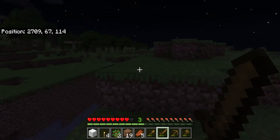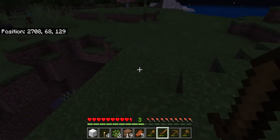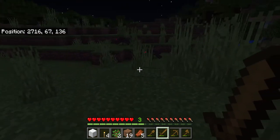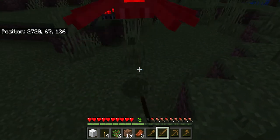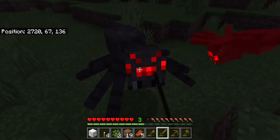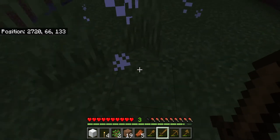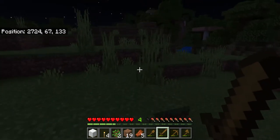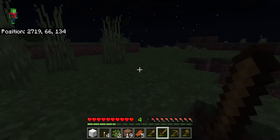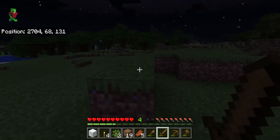There's one last hostile mob, although it's not hostile unless it's dark out — these are called spiders. They have less health than a normal mob, but they're very agile and can jump really high. Let's go find a creeper.